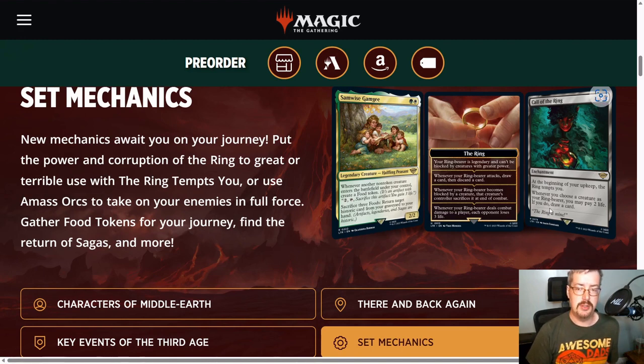So you see this card over here — Call of the Ring. Beginning of your upkeep, the ring tempts you, and it talks about choosing a creature as a ring bearer. This is sort of like a command zone token you can keep to remind you of what it does. It pops up, and whether you have a creature in play or not, the first chapter becomes active: your ring bearer is legendary and can't be blocked by creatures with greater power.